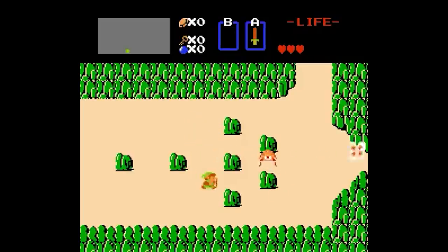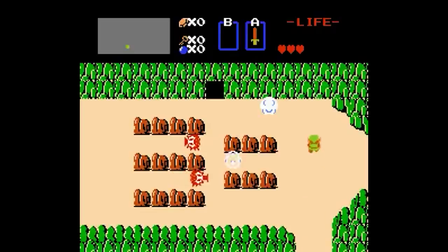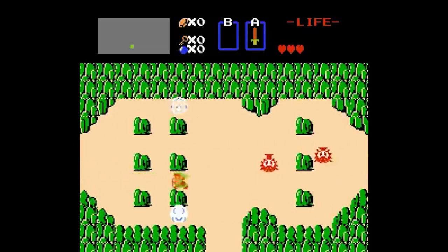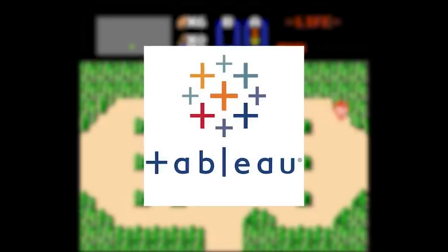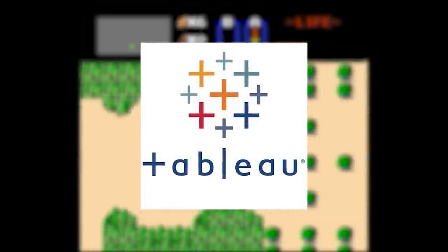That answers our main question of which value is most common for each rupee, but it wouldn't be worth all this work if we didn't do at least a little more digging. I'm not just going to continually read numbers at you — the easiest way to find the highlights is to visualize the data into charts and take a look at it with different sorting and filtering options. For this video, I'm going to use an online application called Tableau. It gives you plenty of options for making charts, and this is a pretty simple data set, so give me some time and I'll be right back.